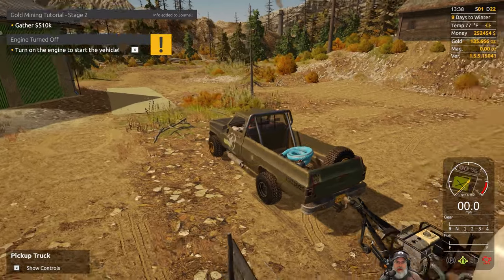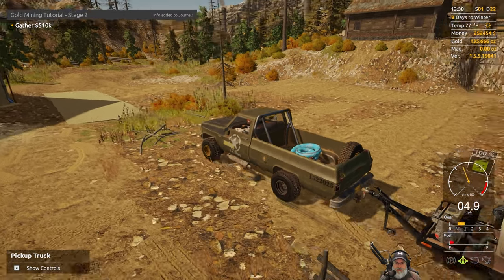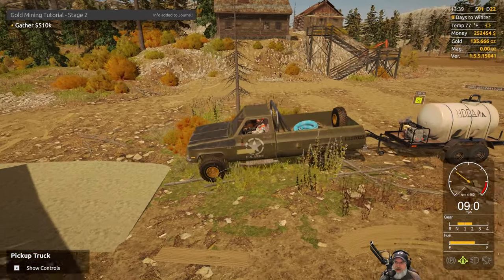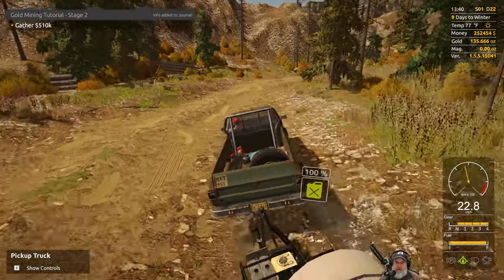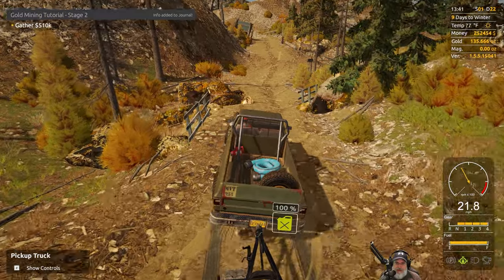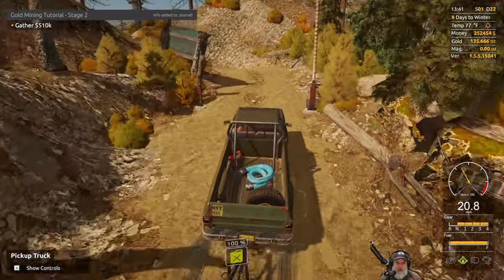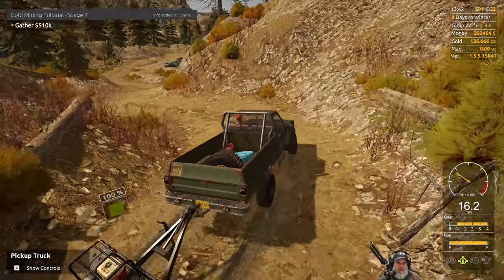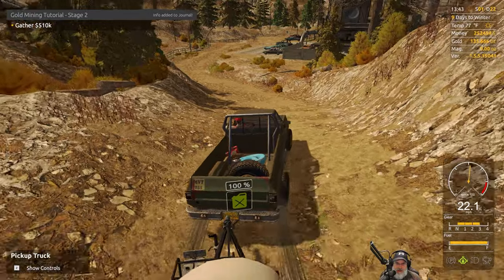We have 135.666 ounces of gold. We're going to take that stuff to the blacksmith and get it smelted up. We'll check the price at the bank and get it all sold and see how much money we end up with. I don't think we're going to hit $510K, but we're going to get close — because we already have $252,000 and change right now.